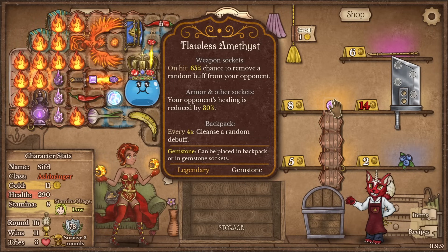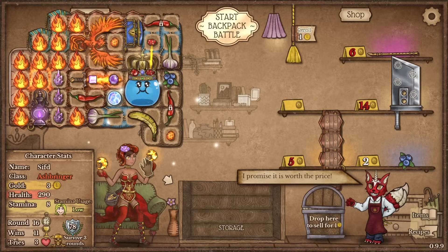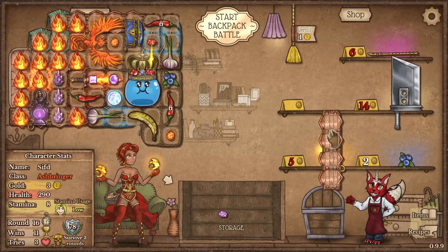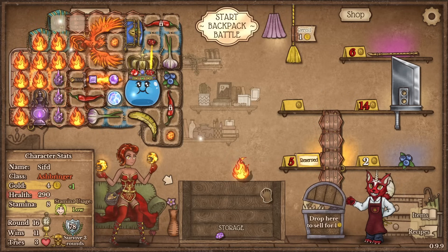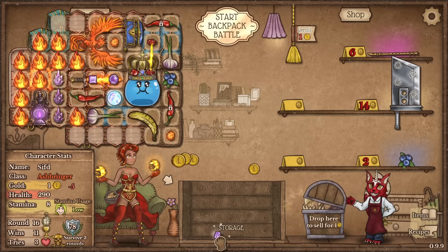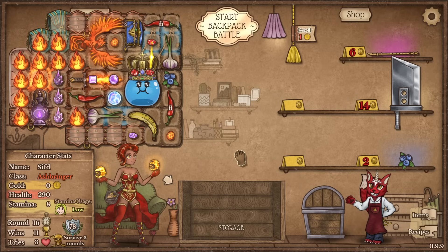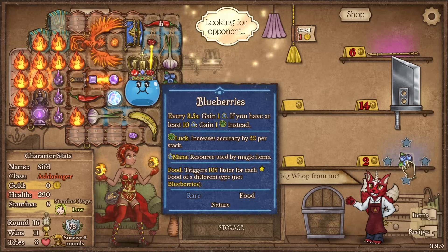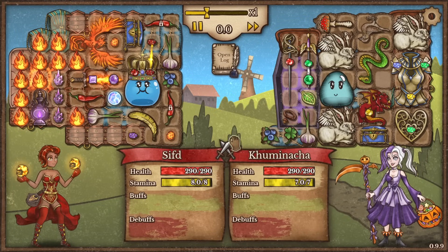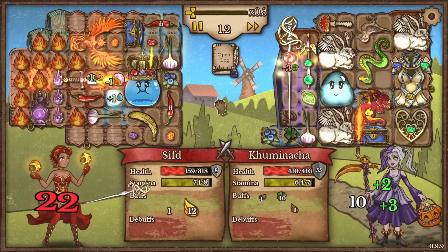I found a flawless amethyst — 65% chance to remove a random buff from the opponent. I'm going to say yes to that. We do want the inventory space though — we'll sell two flames for it. We're going to take this — every 8 seconds cleanse a random debuff. This is a poison build again. A bunch of people are playing with emeralds.